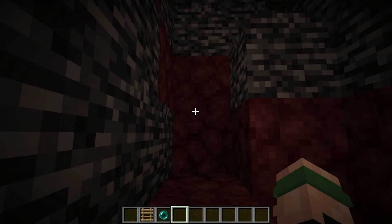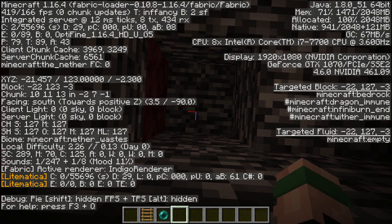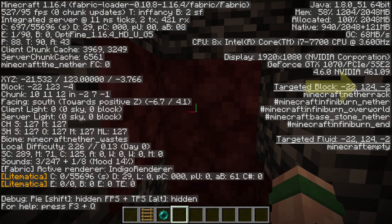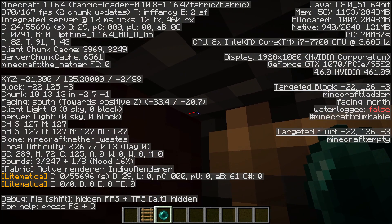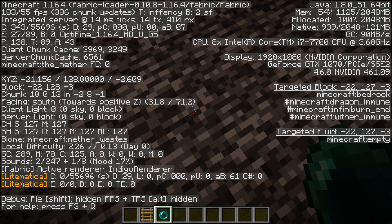The first thing you want to do is try and get up to the top of the nether. To do this, you need to look up and try and find a targeted block of 127. As you can see right here, this block is targeted 127. Now you want to place your ladders all the way up to the bedrock. Then come up in the corner, face there, and place an ender pearl just like this. And now you're on top of the nether.